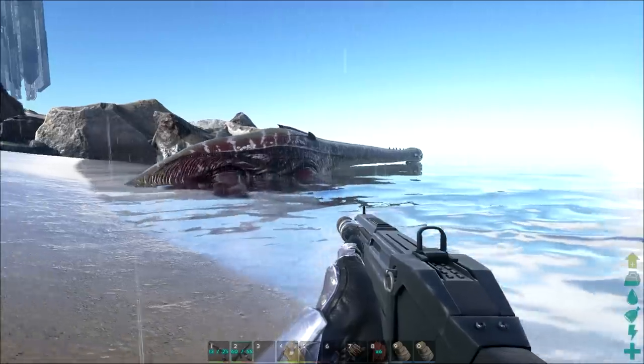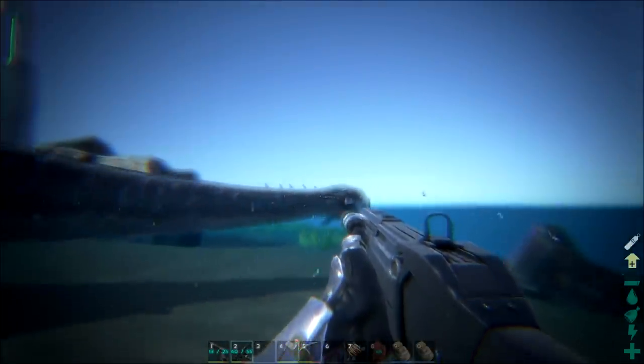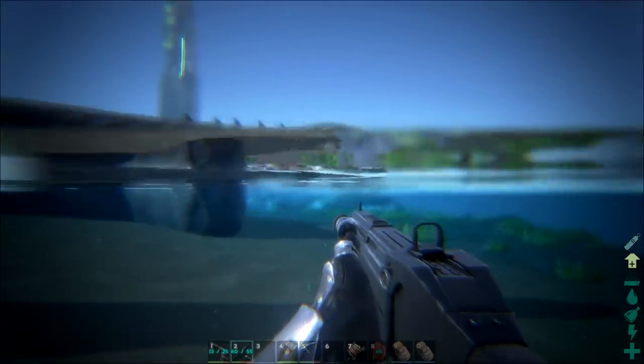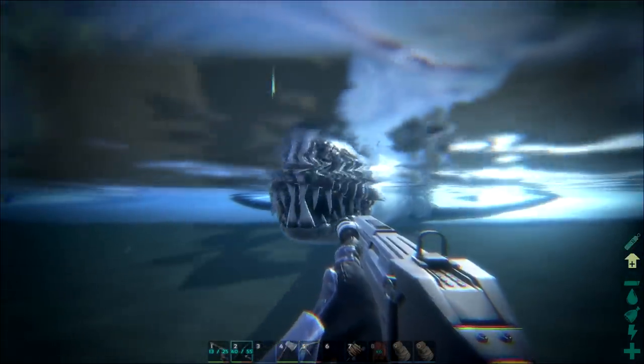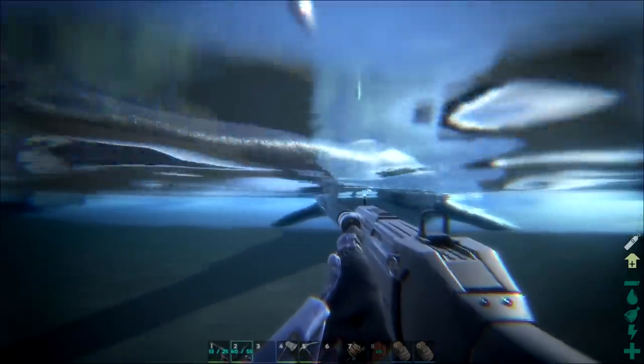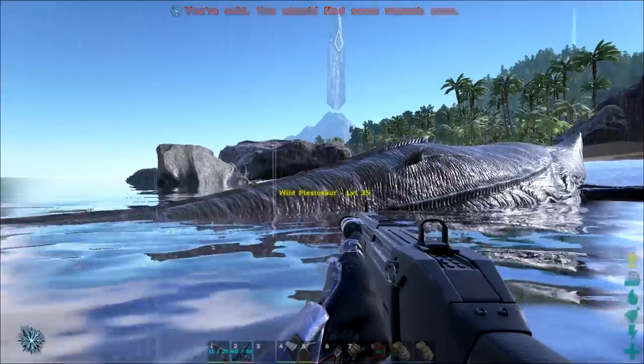I don't even know if I'm saying that right. But anyway, this is a very strange looking sea creature. I was thinking it was going to look more like the Loch Ness monster, but this thing looks just like a monster. It looks like it has the head of a freaking hydra and the body of like a whale or something. This thing is so crazy looking.